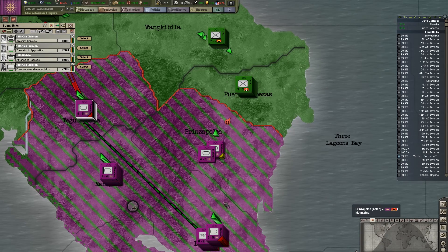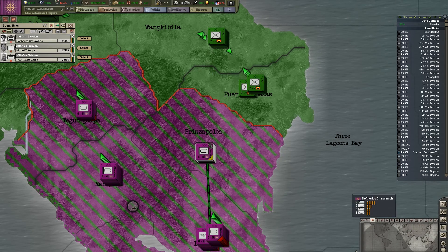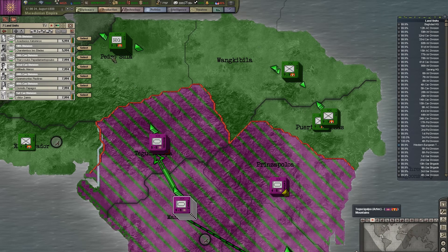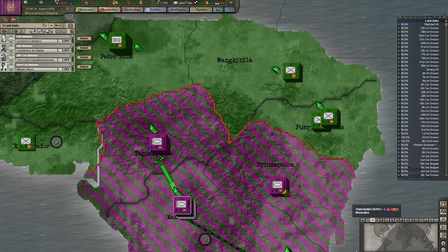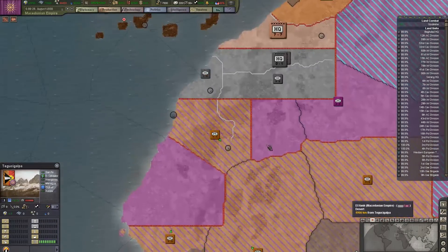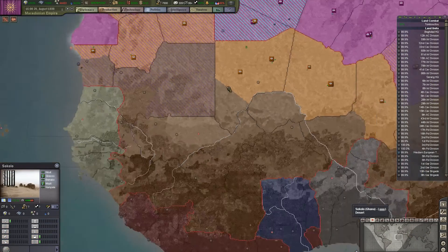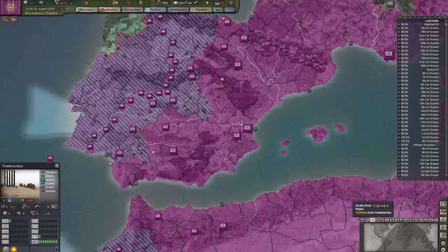Those guys are retreating. All this nonsense with Ghana is going to go away once we take their capital — it's Kolo here. We'll take four of those — there we go.